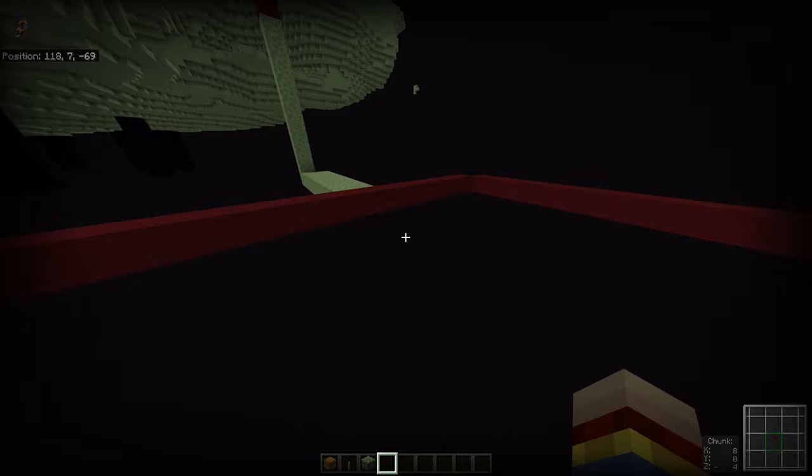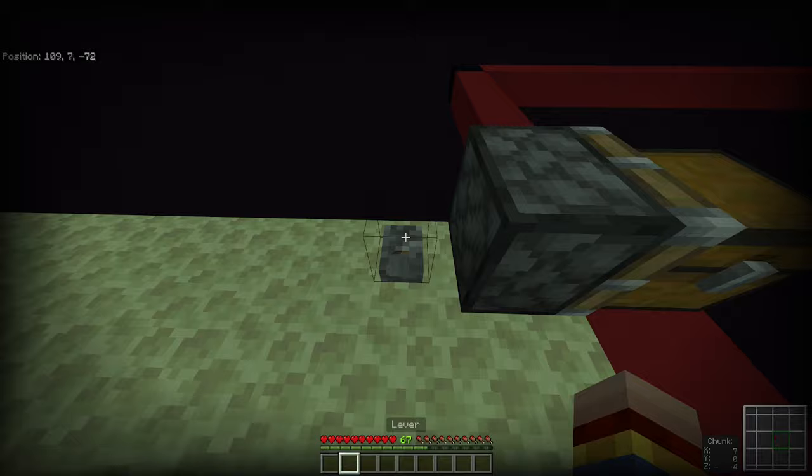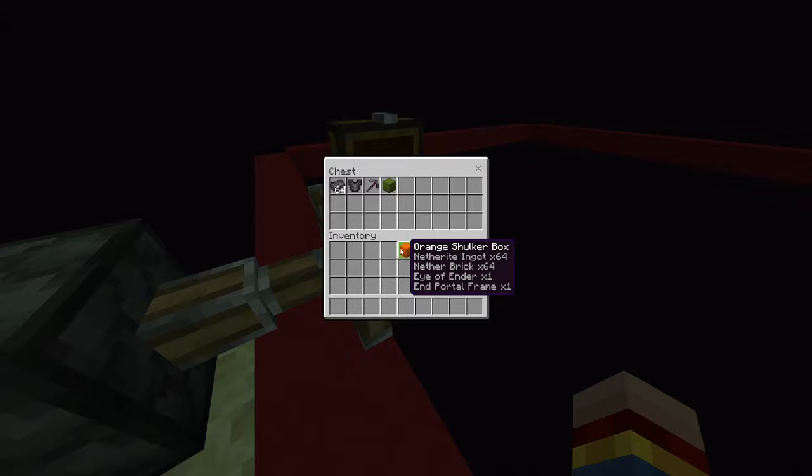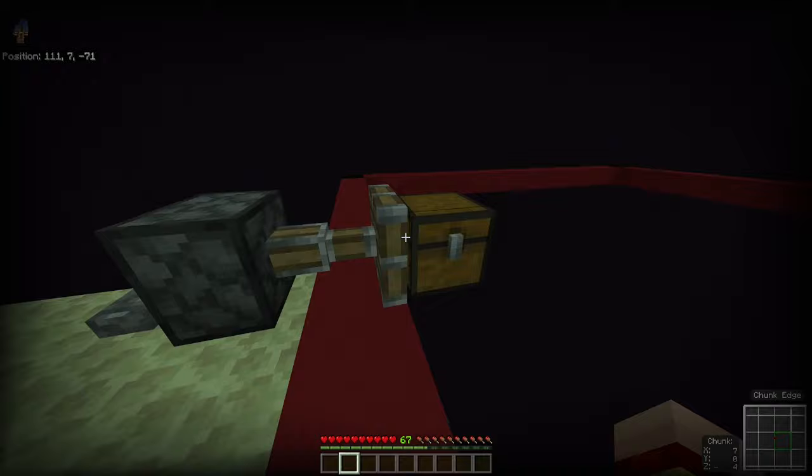To perform it, place a sticky piston in position with a chest in front and a lever, then flick the lever. Put all the items you want to duplicate inside the chest. After doing this, save and quit your game. When you return, you should have the chest as the only block in the empty chunk, with the piston and lever construction behind it.